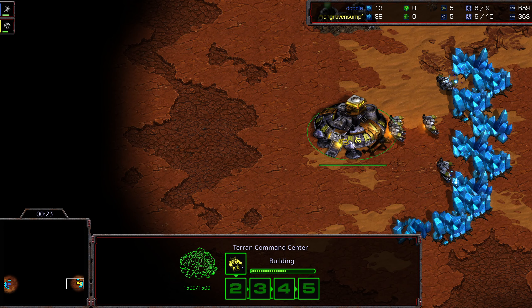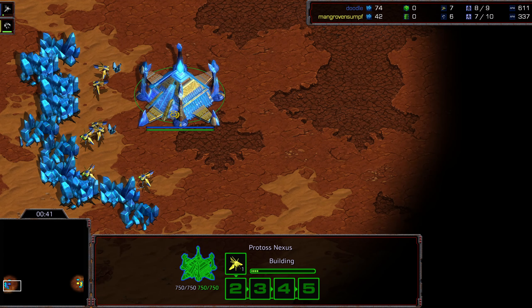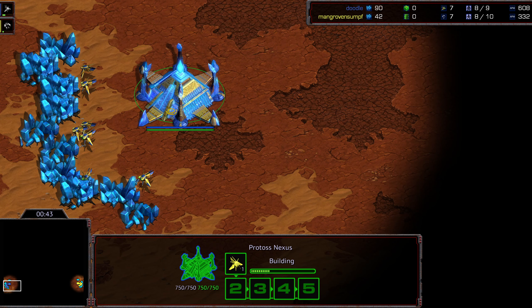The last three-player map that was ramped that I can think of was Plasma, which was a troll map. Apocalypse is a non-ramp map. A lot of three-player maps for whatever reason are non-ramped, and it's become kind of a curiosity for me as to why that is or is not the case.